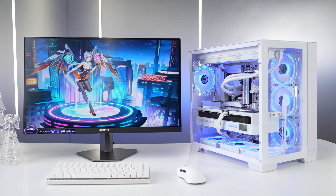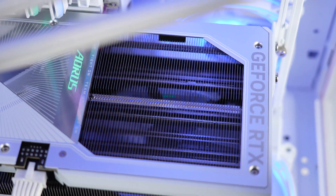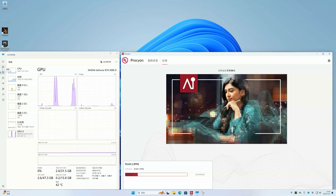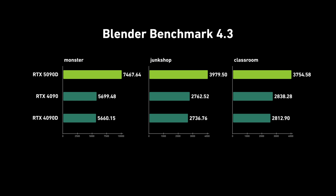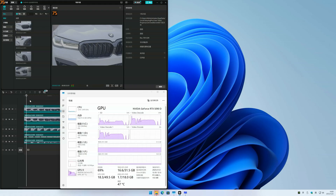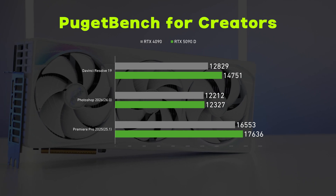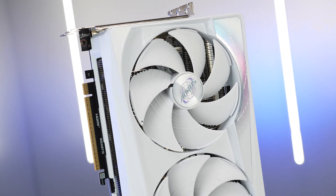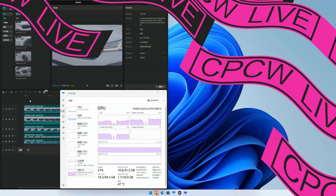Now for AI and productivity. Due to export restrictions, the AI performance of the RTX 5090D has been slightly limited compared to the standard RTX 5090 — but don't let that fool you. In our tests with FP4 precision mode, AI rendering times were reduced by up to 70% compared to FP8. Blender render times improved by over 40% compared to the RTX 4090D. Video creators will appreciate the dual 6th-gen decoders supporting 4:2:2 10-bit codecs, ensuring smoother editing for high-resolution projects. Even with these restrictions, the RTX 5090D remains a dominant force for creators and AI developers, delivering efficiency and power unmatched in the consumer market.